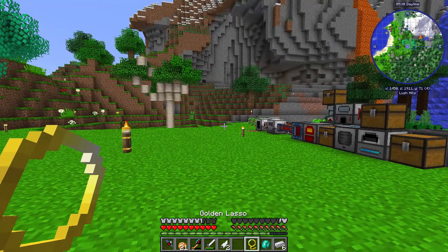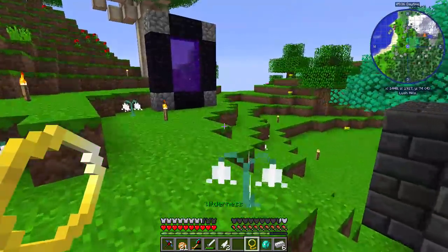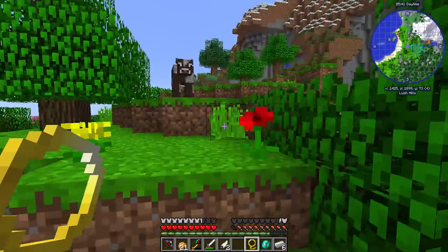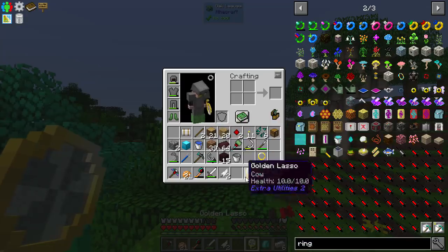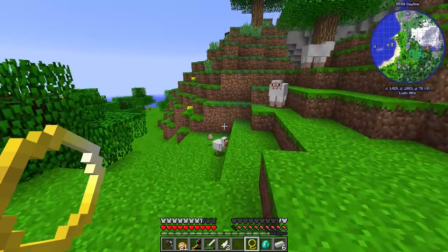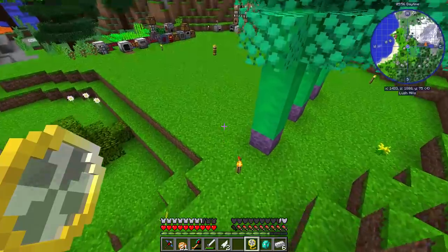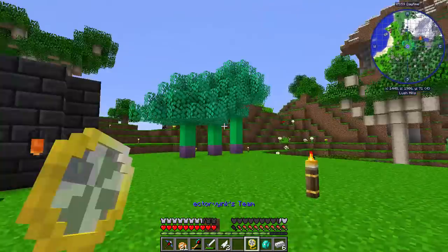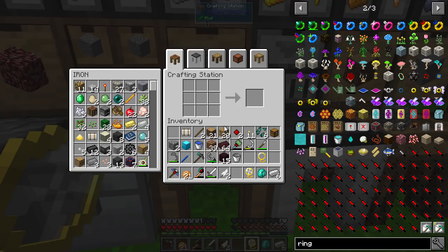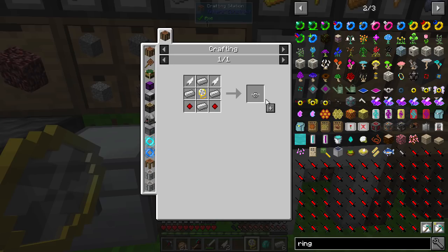What do these do? Well, they allow us to pick up mobs. There was a cow around here - there he is. So this is a great way to move mobs around. And you can see it now contains a cow. You can only do one at a time. We need a chicken next. It only works for passive mobs, so it won't work for hostile mobs like zombies, skeletons, anything like that. We'll get to picking up those sorts of mobs later on.